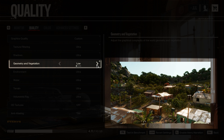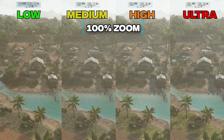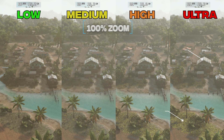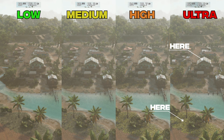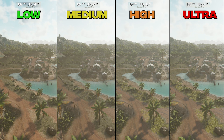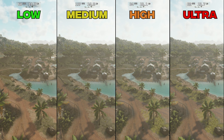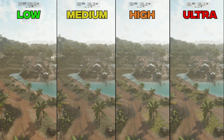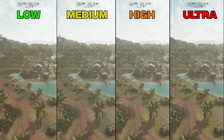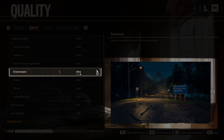Geometry and Vegetation adjusts the level of detail of the world and the quality of foliage and vegetation far from the camera. Higher options provide more foliage and geometry detail. Going from Low to Medium decreases FPS by 1%, to High by 4%, and to Ultra by around 6%. Using Ultra is a waste — you won't notice anything in normal gameplay, and even Low doesn't impact visuals that much, so I recommend using Medium.